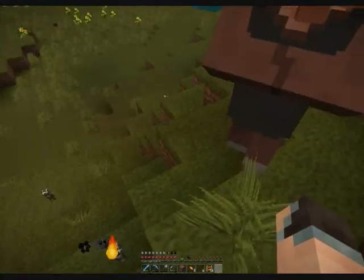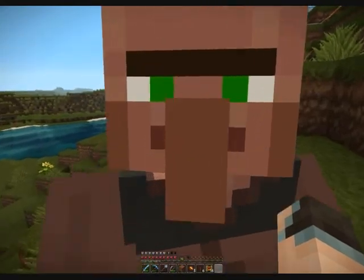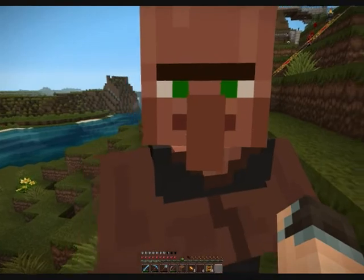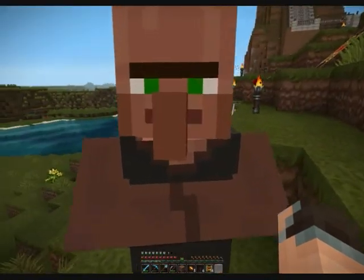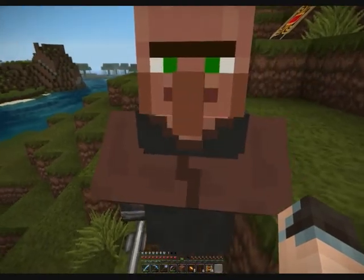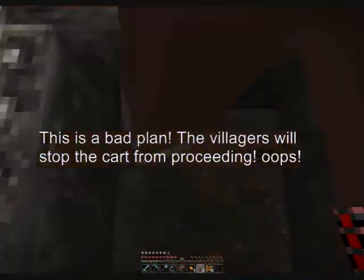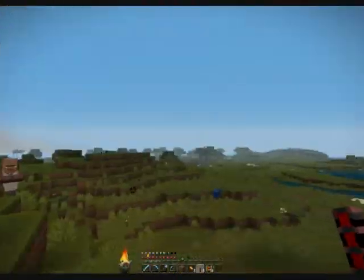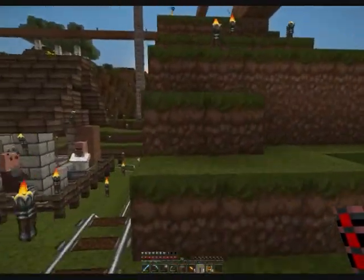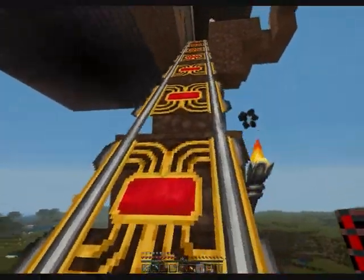Learned an important lesson about dealing with these little idiots: make sure that when you're trying to shove them into a minecart, your redstone torch is turned off. Otherwise your minecart does this really annoying thing like fly all the way up to where you ultimately want it, but not where you want it right away. Looks like I've got one of these guys up here finally - I can show you this stuff. Those two are behaving in their carts, at least for now.